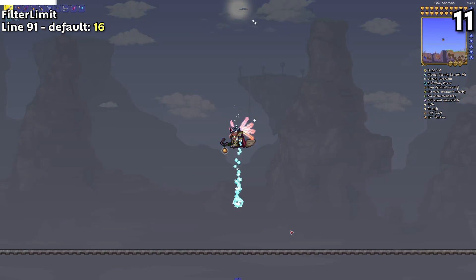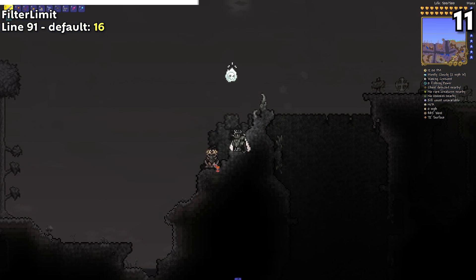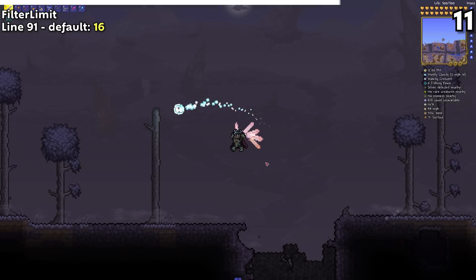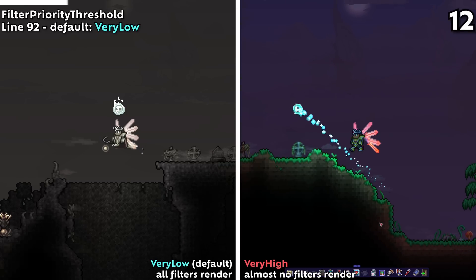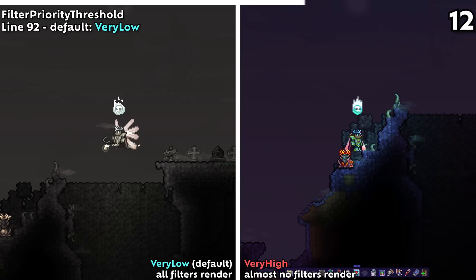Lastly, Filter Limit and Filter Priority Threshold are found on lines 91 and 92 respectively. Filters are those screen effects that show up when you enter a biome or graveyard, and these settings control the amount that render and the priority of which they render. By default, the priority is set to very low, so all filters will render, but if you set it to something like very high, only the highest priority will render.